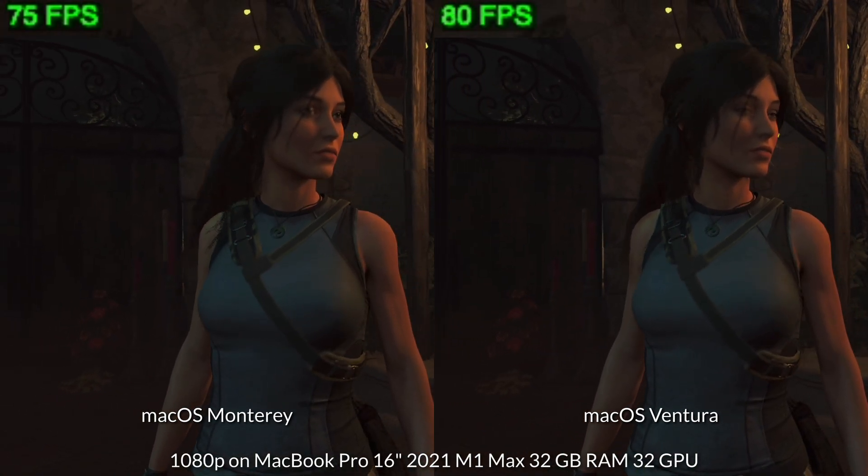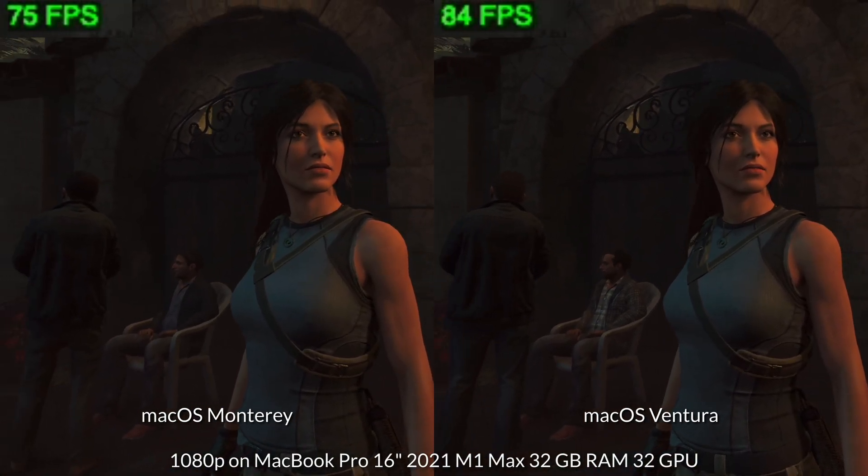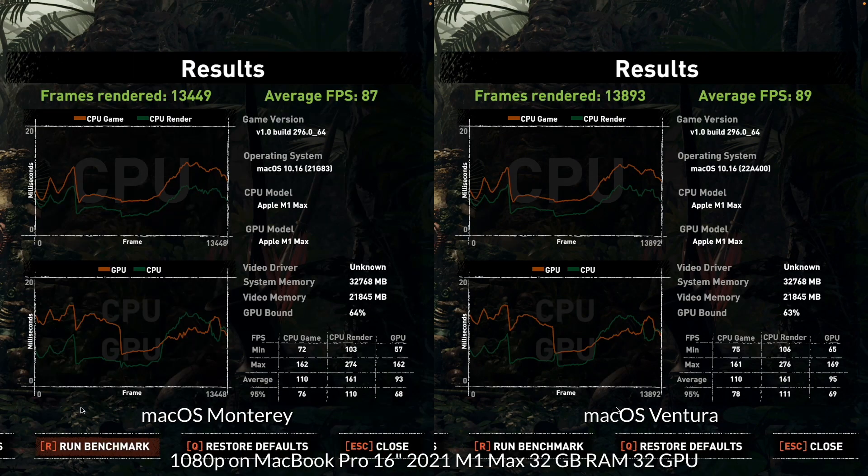Finally, a benchmark of Shadow of the Tomb Raider. And again, this shows almost identical frame rates throughout. Within the actual benchmark results, macOS Ventura is up by an average of 2 FPS, which again is within the margin of error.